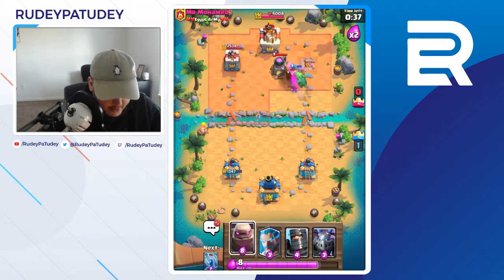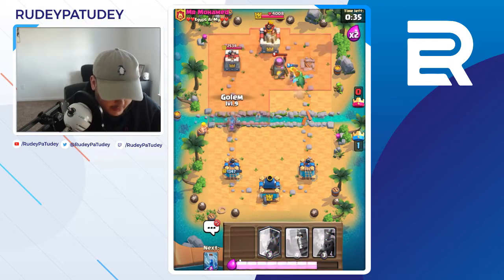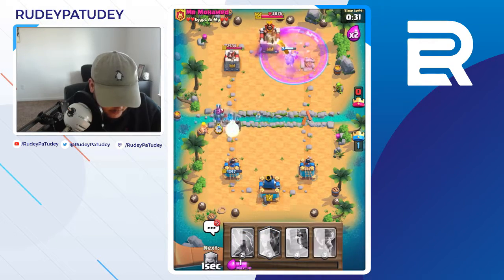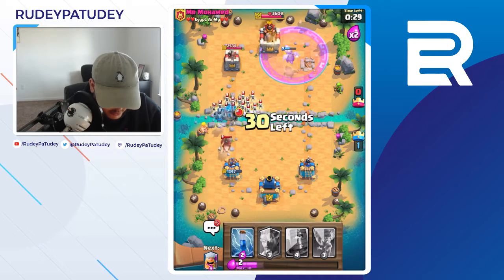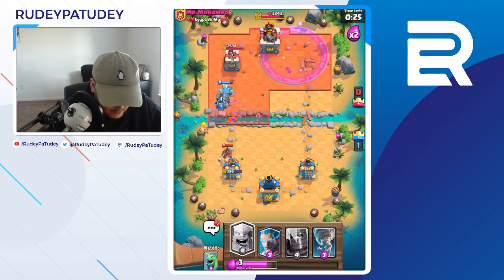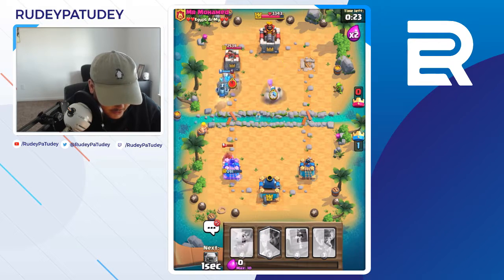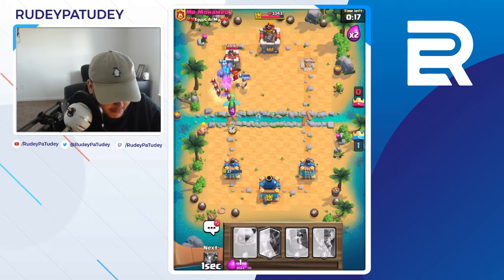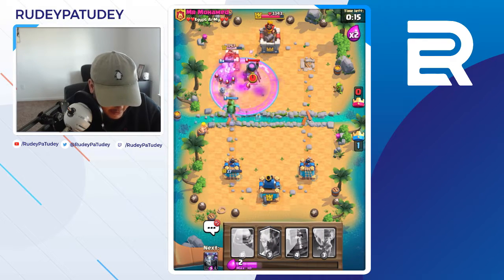That's how golem decks go — you just wait for that big build-up, and then once you have a tower down and you're in double elixir, you just play at the bridge on this side. Let's ignore this hog rider — he doesn't mean much to me. Oh crap, I should not have ignored him. He's gonna get my tower down! Wow, he almost got my tower down — wow, that was really dumb of me.